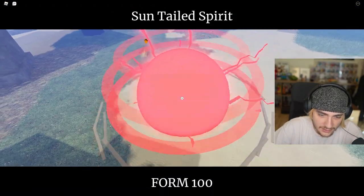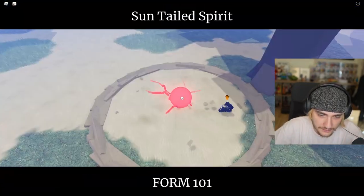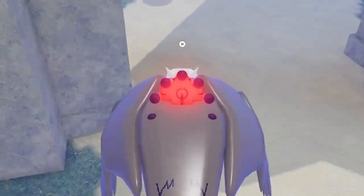Form six I look like an orange highlighter, form seven with the tails, and then form eight.